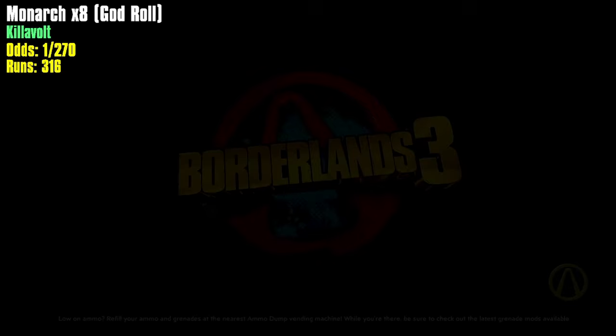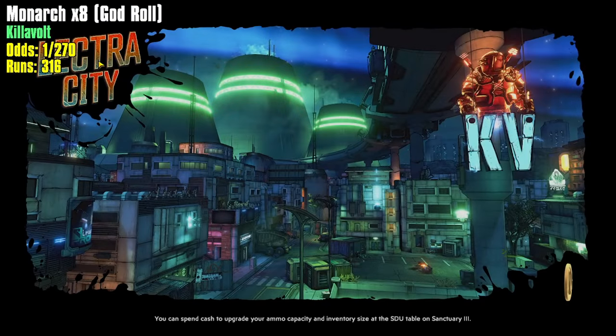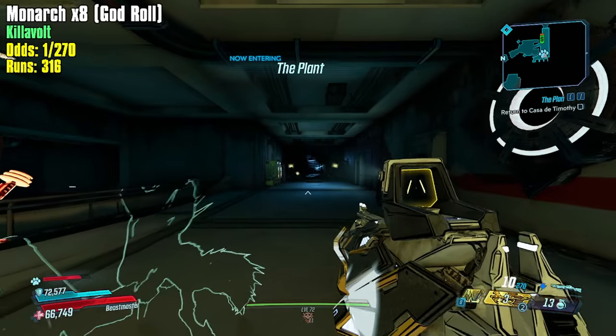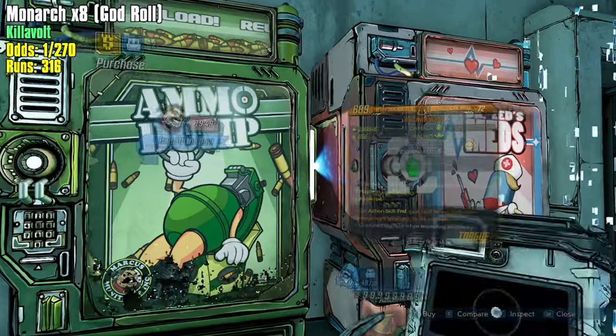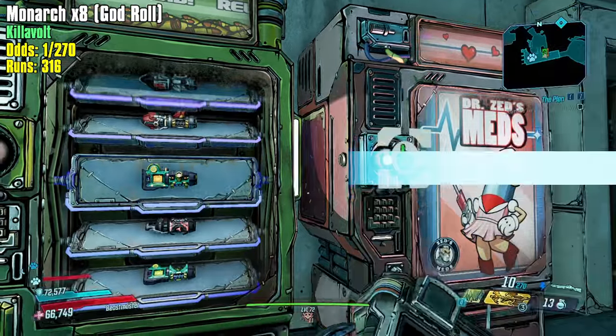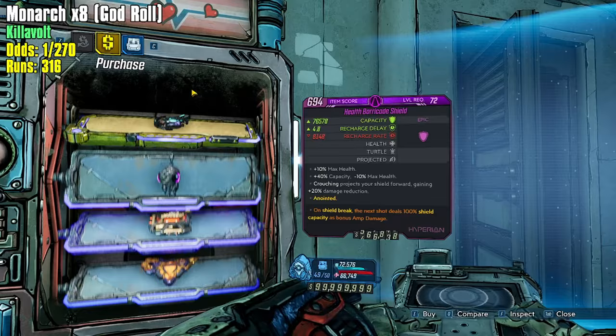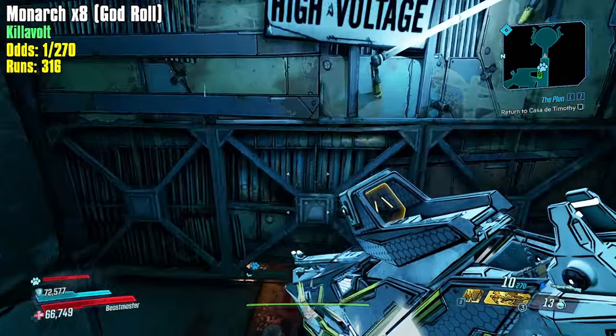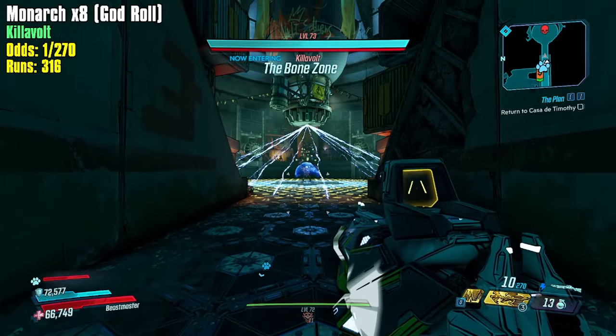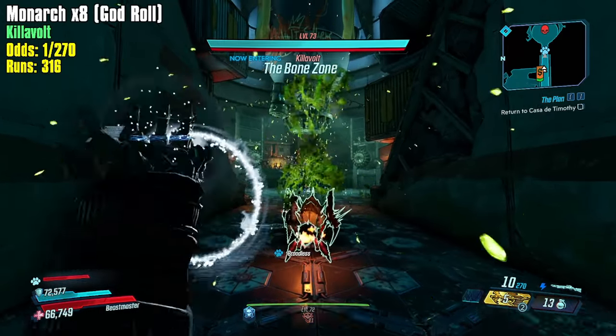I have gear that can help me test to see if terror ammo regen can handle the upkeep of the Monarch. On our first test — a times eight without a fire rate roll — even at three stacks of terror we could not maintain it. And that's without Revolter active, right — and Revolter speeds up your fire rate a ton.